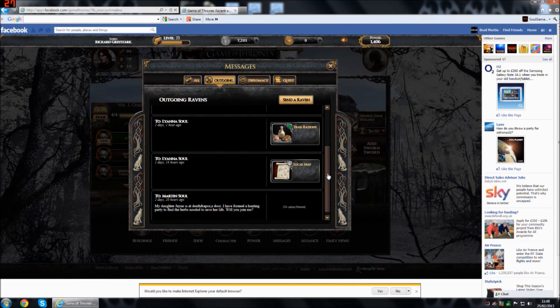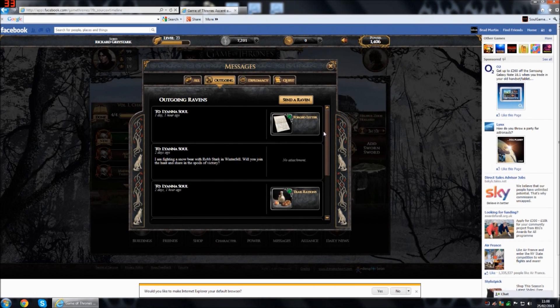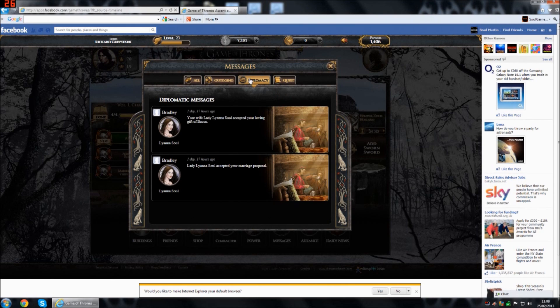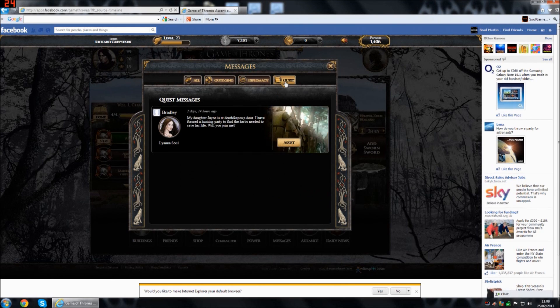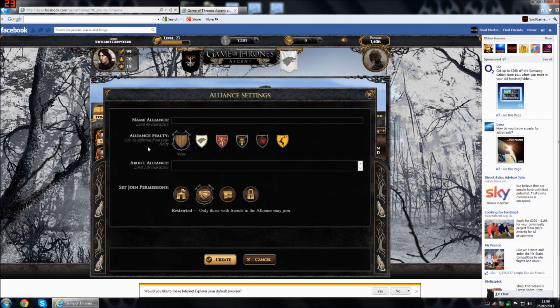You can also send ravens out to your friends, ranging from requesting help with quests, giving them items, or proposing marriage alliances. You can also go as far as to join an alliance or even make your own. These alliances can be filtered and sworn to House Stark, Lannister, Greyjoy, Targaryen, or Baratheon, or even have no banner at all. These alliances act as a sort of guild.